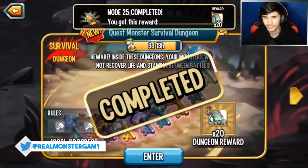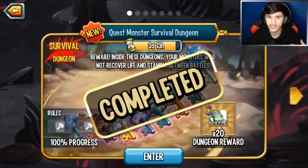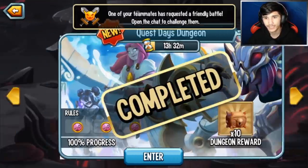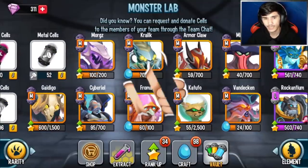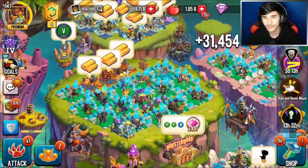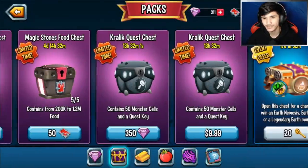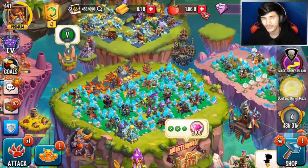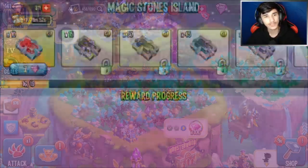We got the 20 cells and finished off the dungeon! To summarize my tips: start with your worst monsters, keep progressing, then bring in your best ones at the end. There's still an easy jump dungeon I'll do later. Now I have about 70 cells total — I need about 30 more to craft the mythic. There's actually a chest with 50 cells for about $10, but it's whatever. I hope you guys enjoyed — smash the like button, subscribe, and I'll see you in the next one!